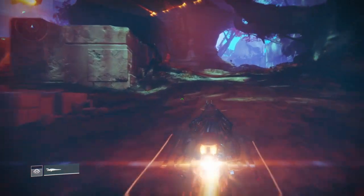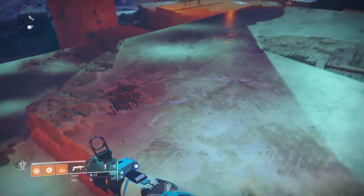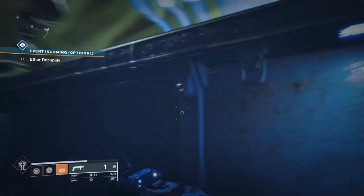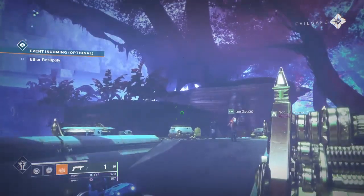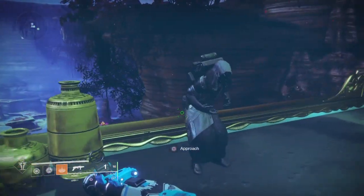If you're new to Destiny, Xur shows up every Friday and he leaves on Tuesday reset, so he's here for a few days. He brings exotics with him, so if you don't have any exotics or you're missing some, he's definitely a good person to check out. He's also been updated to have random rolls with pretty good stat rolls most of the time.